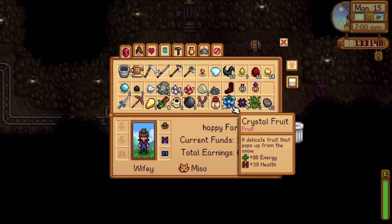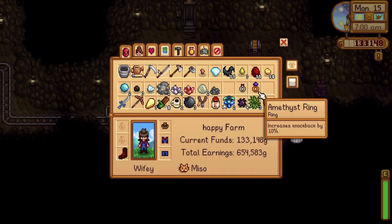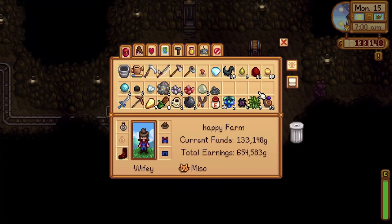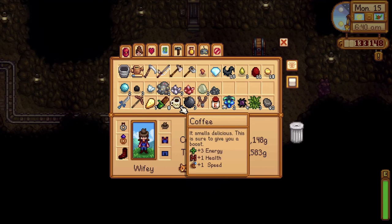Make sure to wear your rings and boots and bring your most powerful sword and bombs into the mine. Bring your coffee in case you need to rush going home and you haven't unlocked the mining cart yet — coffee can make you run faster.